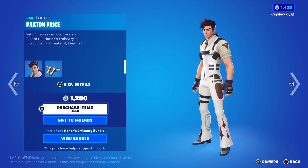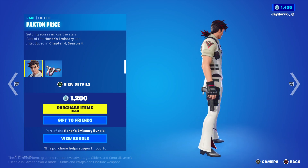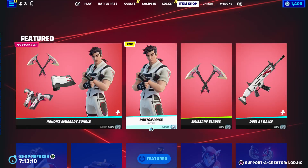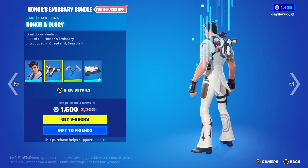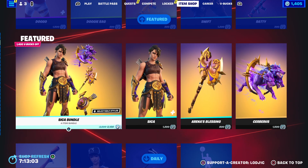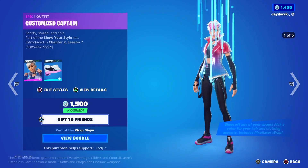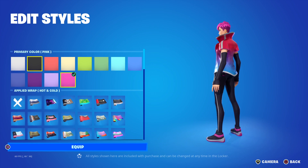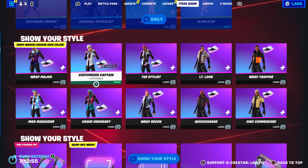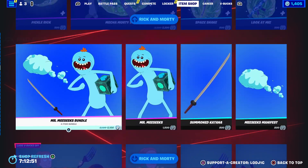This is obviously today's shop. We do actually have the brand new Paxton Price skin — let me know what you think of it down below. I don't think it's too bad; you can buy a bundle and it looks decent, but I don't think I'm going to buy it. Let me know what your favorite thing in today's shop is. We also have the Show Your Style skins — I own this one but I literally hardly wear it; I even forgot I owned it.